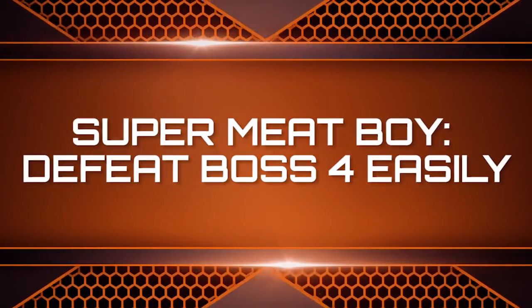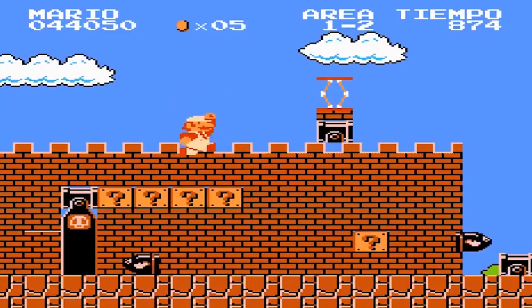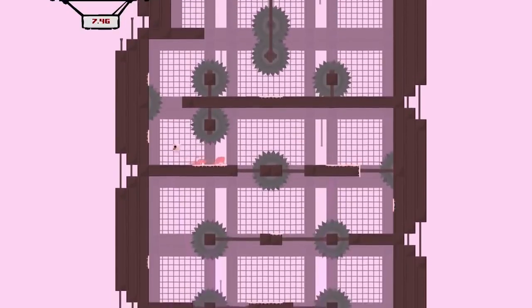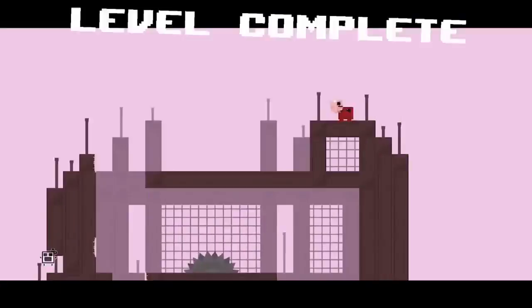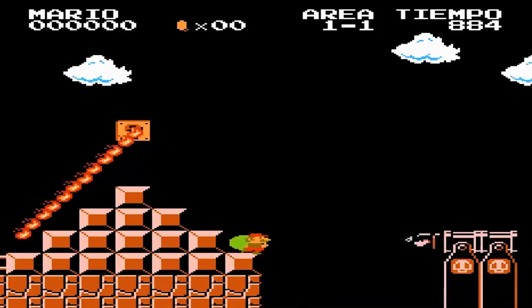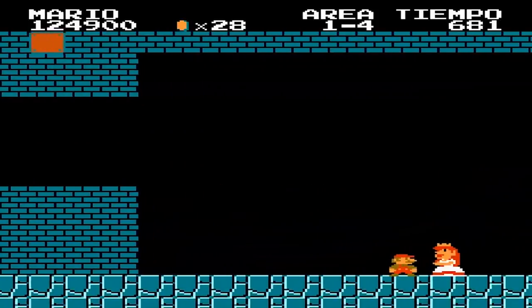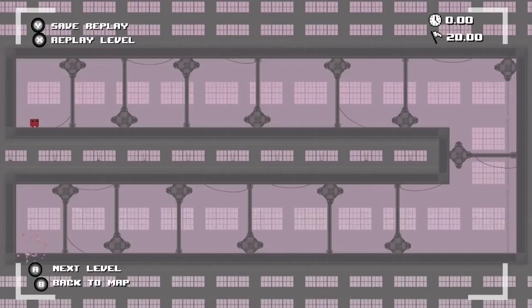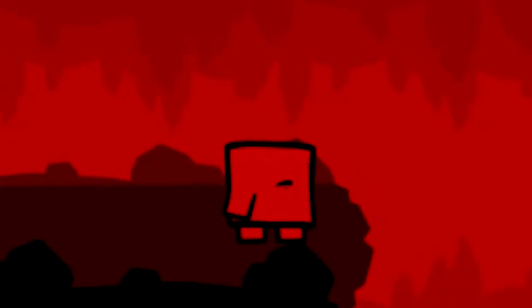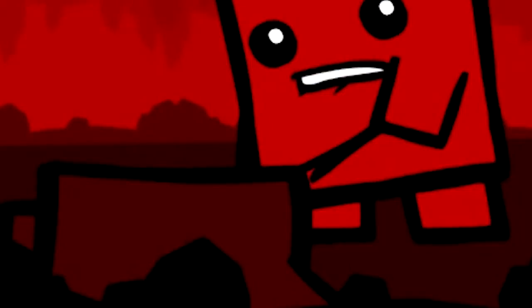Super Meat Boy — Defeat Boss 4 Easily. If you didn't see references between Super Meat Boy and Super Mario Bros., you must have been asleep during its release. Even the initials replicate each other. The gameplay of Super Meat Boy plays much the same way as Super Mario Bros., since it's entirely platform-based where you have two options: running and jumping, and also saving damsels in distress by the name of Bandage Girl, who also always seems to be moving to different castles. This game is one of the most difficult we've ever experienced, and it also enjoys showing you all of your failures with the statistics menu to keep track of each death.